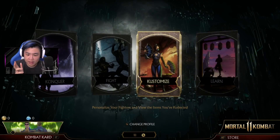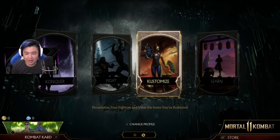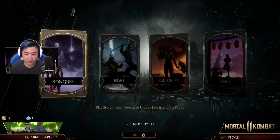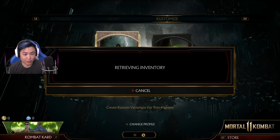Alright, so Spawn and the DLC skins have been added to the game, but apparently right now Xbox servers are down. But let's check out those new skins that we got.